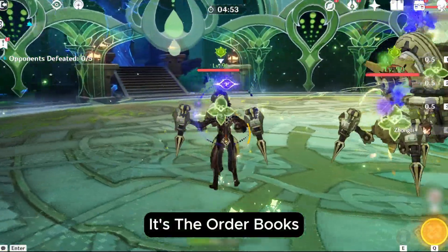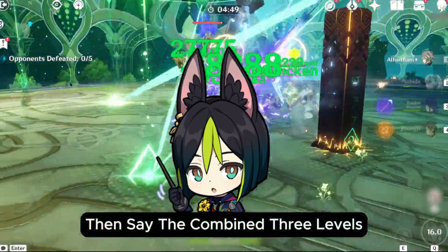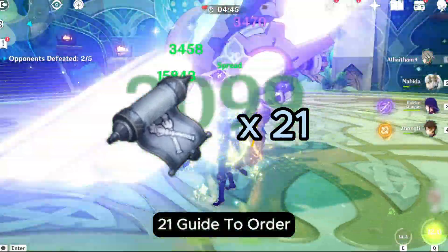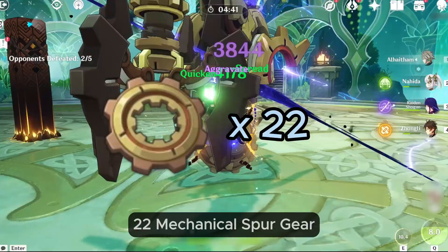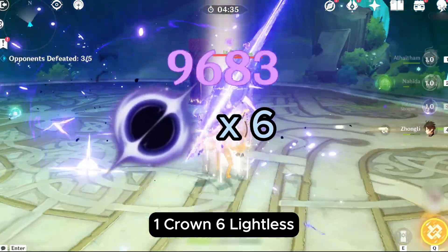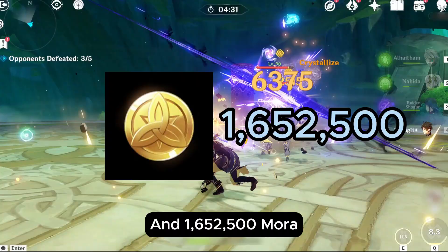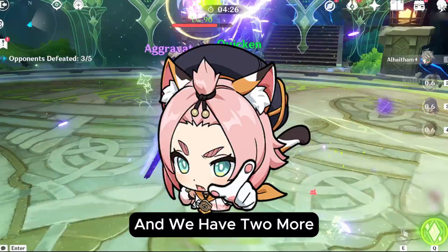It's the Order Books. I'll start with the cost of crowning one talent, then say the combined three levels. So you need 3 Teachings of Order, 21 Guide to Order, 38 Philosophies of Order, 6 Meshing Gear, 22 Mechanical Spur Gear, 31 Artifice Dynamic Gear, 1 Crown, 6 Lightless Eye of the Maelstrom from the new Weekly Boss, and 1,652,500 Mora.